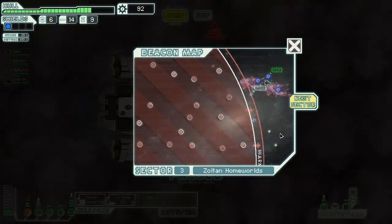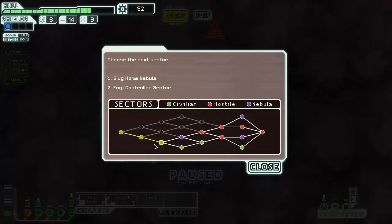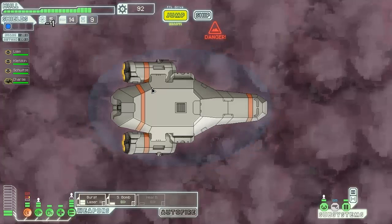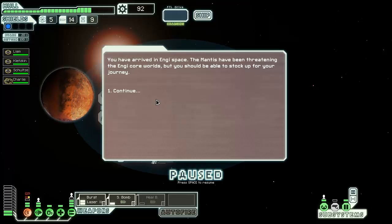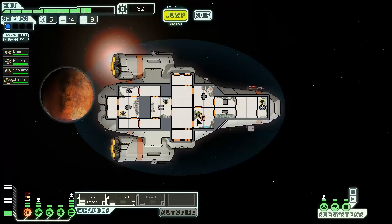Welcome back to FTL. Just left off, barely got to the long range beacon for the next sector. We're gonna go to the Engi-controlled sector because I don't like nebulas. Let's see how this goes. Arriving in Engi space - Mantis have been threatening Engi core worlds, but we should be able to stock up for the journey.